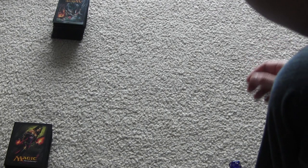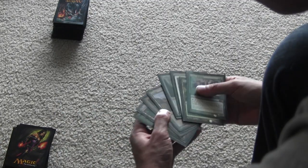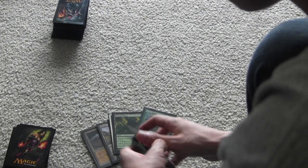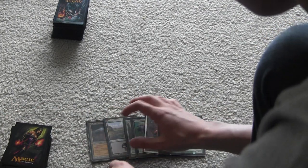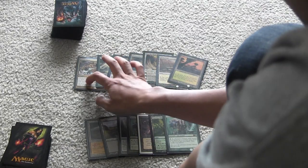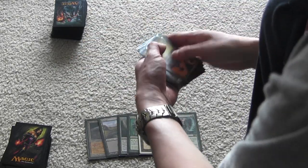First we roll to see who goes first. I roll, then he rolls, so he goes first. I draw seven cards — I'll keep if I have at least two lands. My seven cards are: Floral Stronghold, Swamp, Cauldron of Souls, Fauna Shaman, Demonic Tutor, Treetop Village, and Fauna Shaman. He draws seven: Abrupt Decay, Eternal Witness, Mirran Crusader, Moming Boss, Elspeth, Marsh Flats, and Windswept Heath. Let's play.